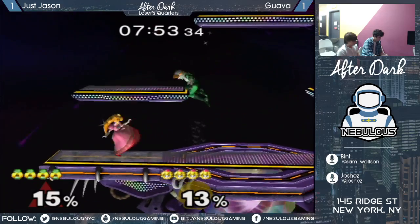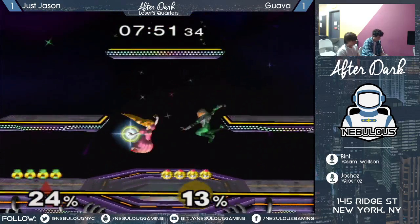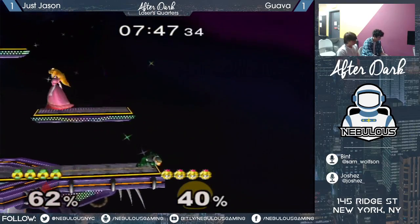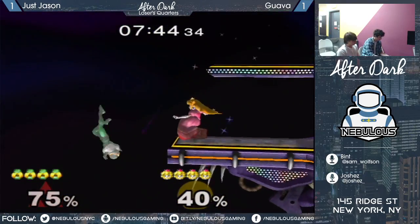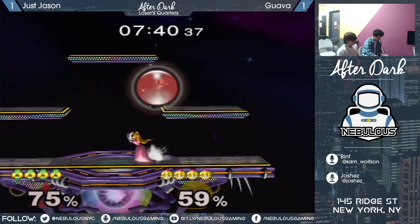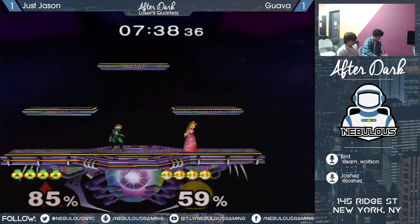More rushdown from Guava here, and we'll see if with the platforms Jason may be able to compete with it a little better. Gets back with the back air, which is a good option. Another wavedash on forward tilt - the ledge dash forward tilt is tough.